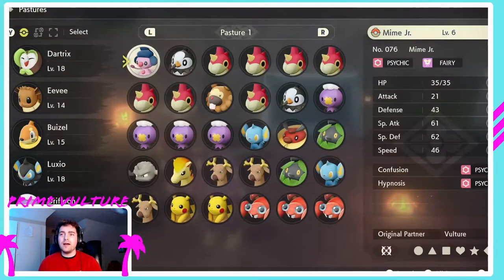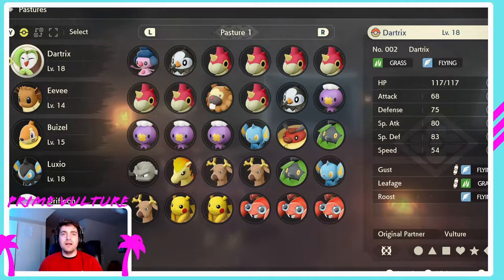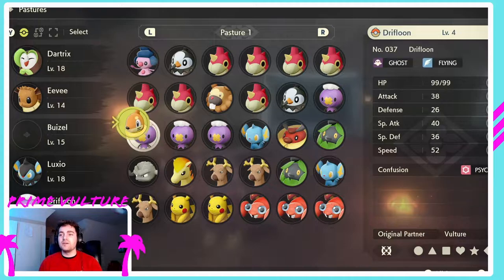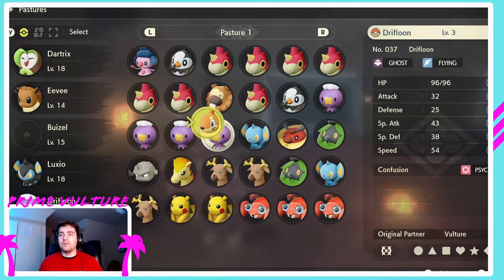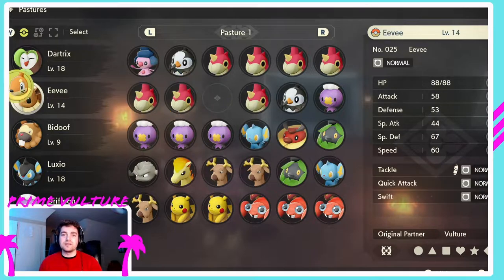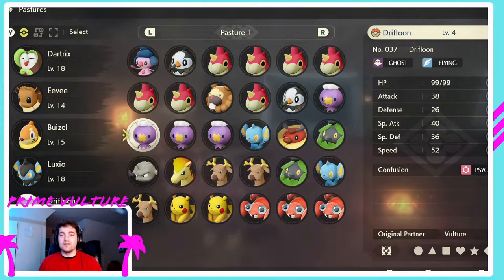You can also swap out Pokemon here — the galaxy member has access to your PC in this game, it's just a field. So if at any point while you're out in the wilds you want to switch out, you simply come over here. Let's say I want to move Buizel and swap in Bidoof — super easy. You can check summary and do all sorts of things.